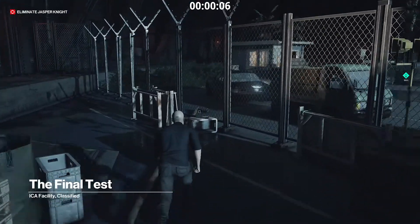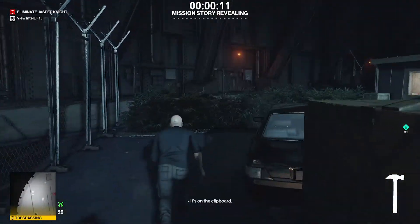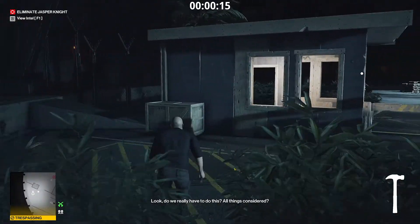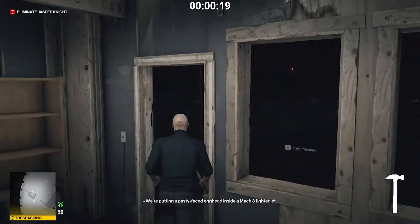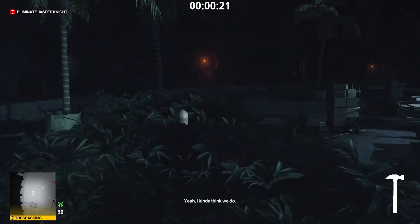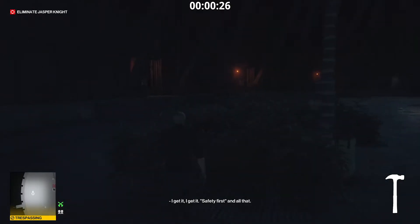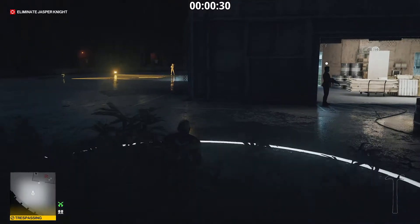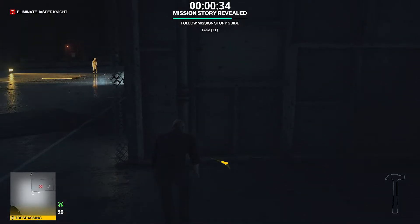Grab the hammer and jump over the fence. We'll infiltrate the base using a method I like to call the pipe and third window. Climb the pipe and use the third window to sneak into the building.